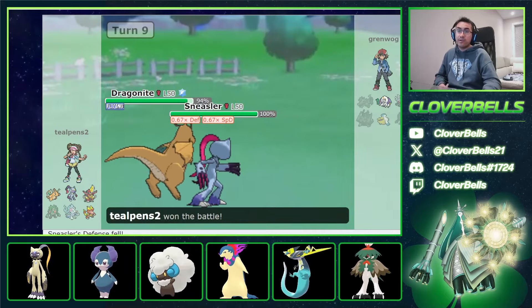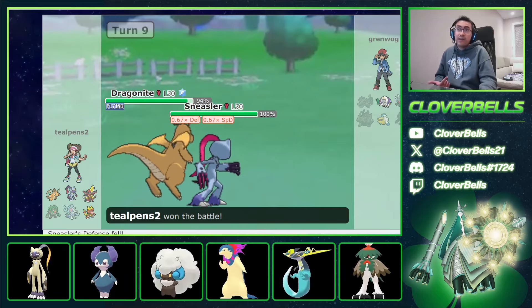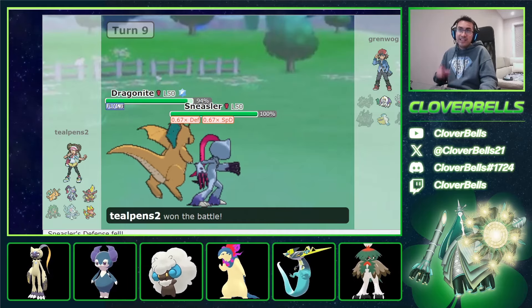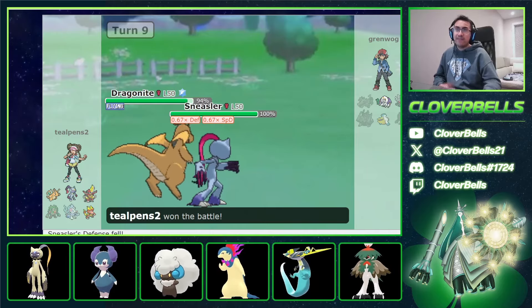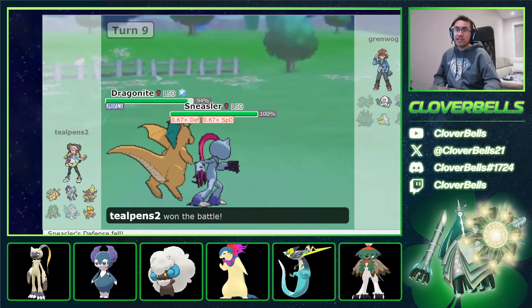He has no choice but to forfeit. Even though he did get up Trick Room, it didn't matter — he couldn't capitalize on it. We had Protect and Redirection Support, which is all you really need to stall out Trick Room teams like that. This is also why I switched to Terra Ghost on Magmar — it just would have made the matchup a little bit easier and I wouldn't have had to take nine turns.